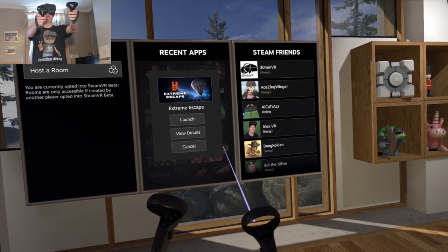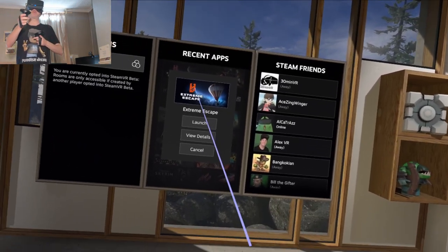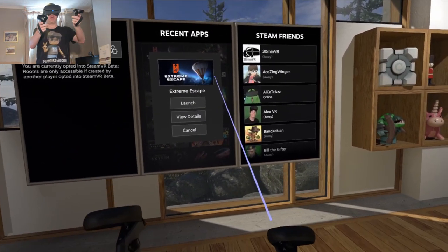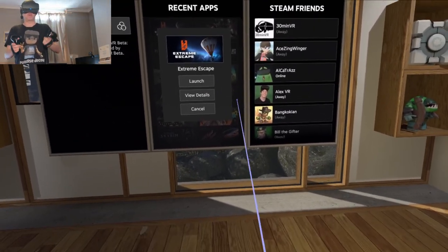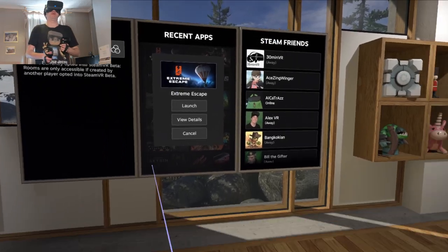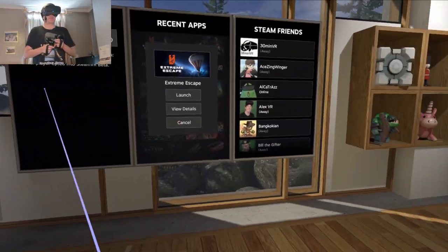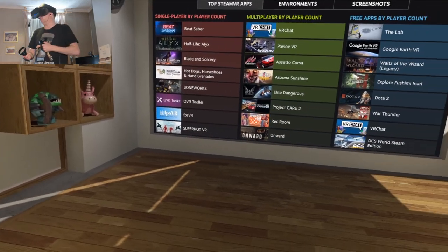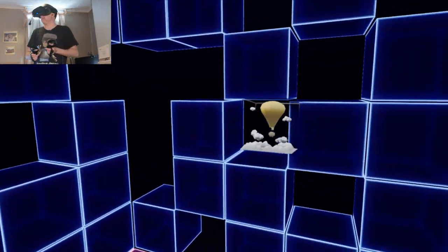Hi guys, PD here, welcome to the channel, welcome to another new video. Today we're playing Extreme Escape on Steam. I'm playing on the Oculus Rift S and this is my first game on my new PC. Everything's looking really smooth — I've noticed a massive difference in performance. Let's dive in.